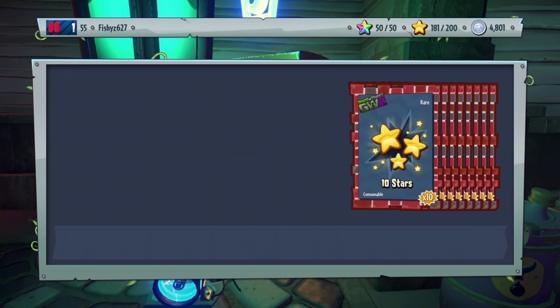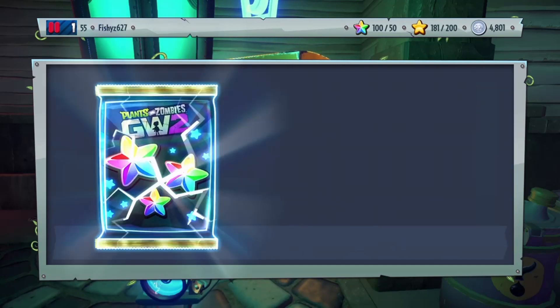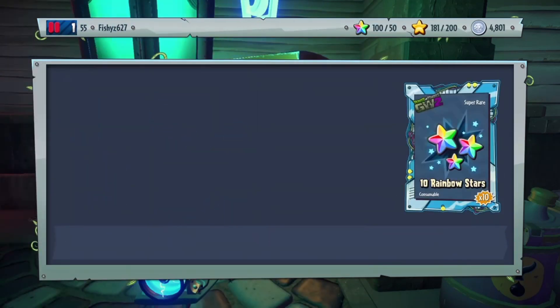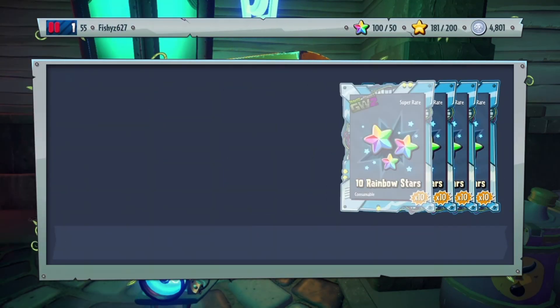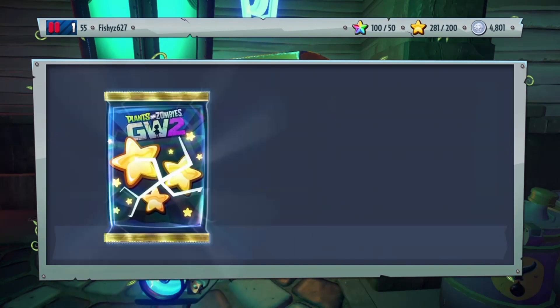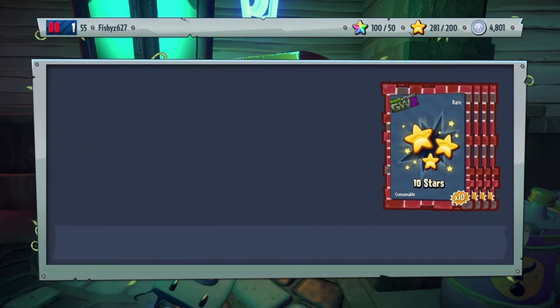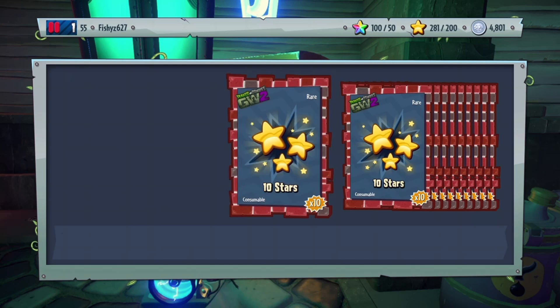This one's just gonna give us 100 Stars — not too shabby. Let's open up this Rainbow Stars Pack — oh, that gives us 50! We just shot up from 100 to 150 that quick, that was crazy. Let's open up this other one — 280 Stars, sheesh — and just another 100 Stars.